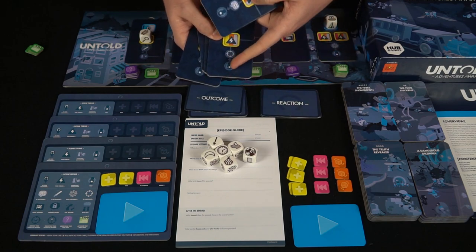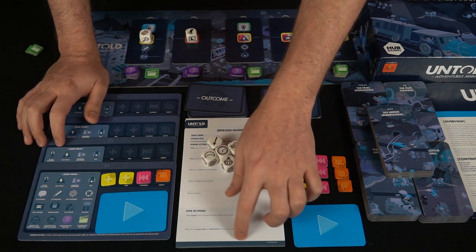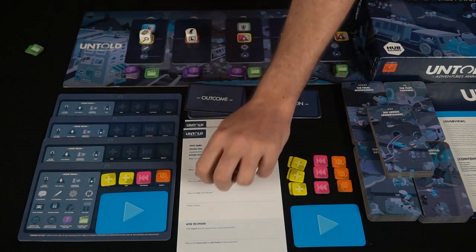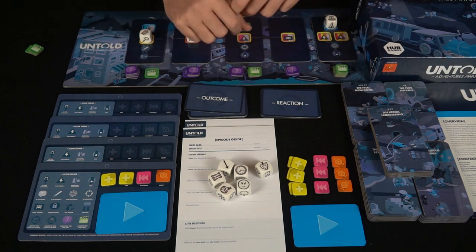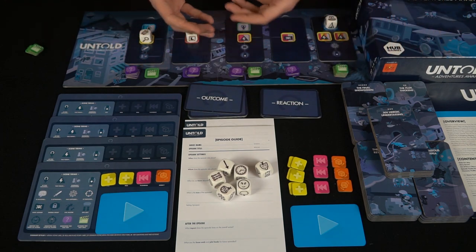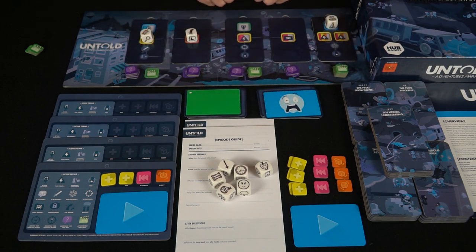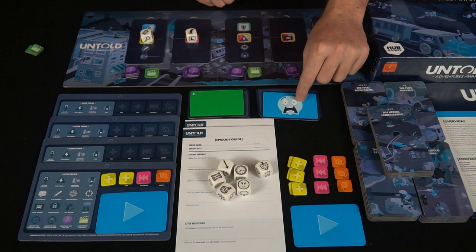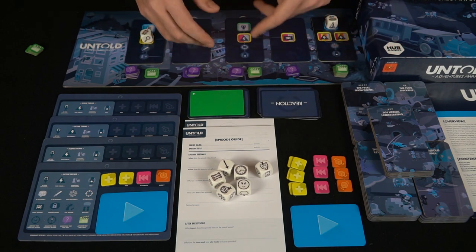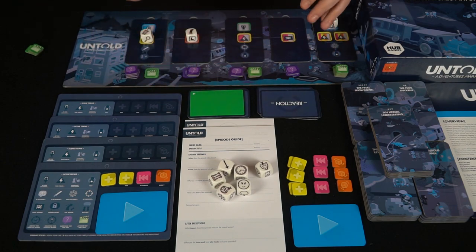All the dice have different symbols and do different things involving the different characters. After the episode is over, you write down the impact and follow all the after-episode steps, adding any modifiers to your characters based on what occurred. Then you can choose to do another episode and continue the story, or create a completely new story with completely new people. Overall it's a storytelling game where you utilize these cubes and make decisions as they come up, with outcomes and reactions affecting things in the game and giving your creative juices a chance to flow.